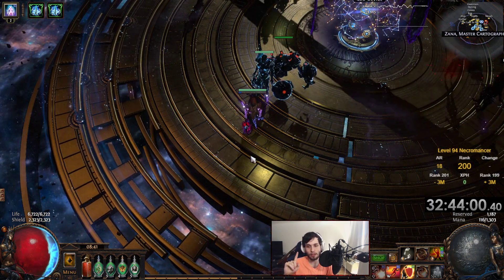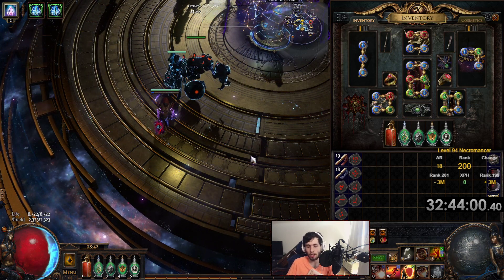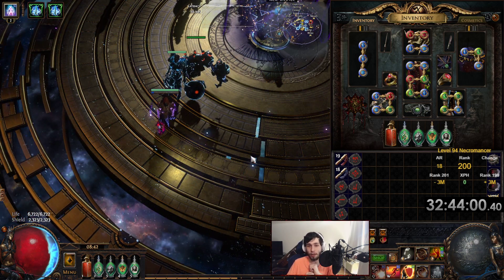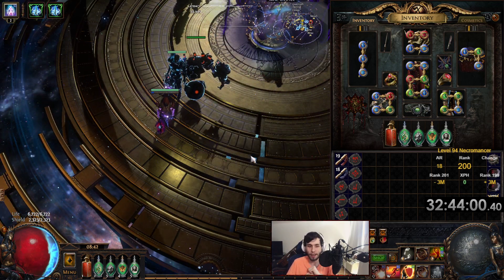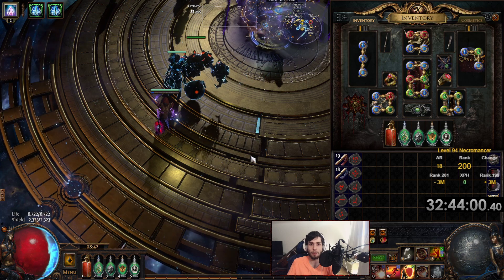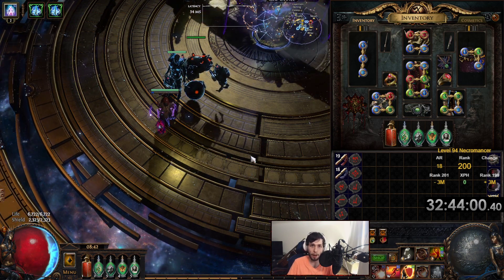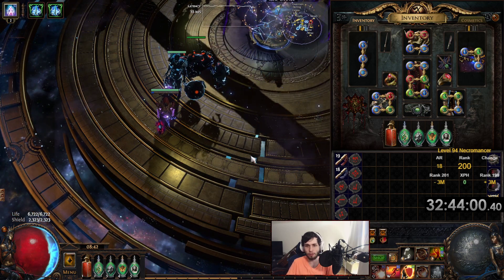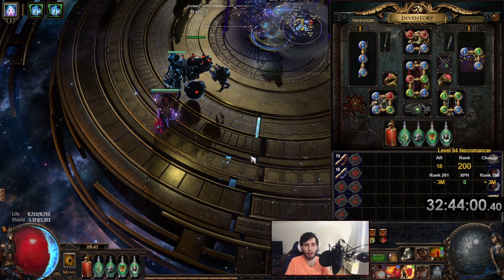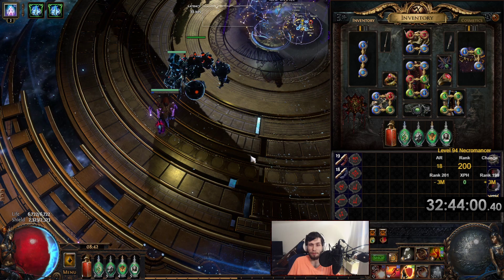I also need to start farming more legion for a corrupted soul / glorious vanity. Legion has been miserable this league — I saw a post on Reddit about how bad breach felt, but that ain't it. Every time I do breach I get at least 10 splinters and I'm not specced into breach at all. I'm full specced into legion and sometimes I only get one or two splinters, which is just ridiculous. You basically have to mandatory juice it with scarabs and you're still not getting very much from each one.